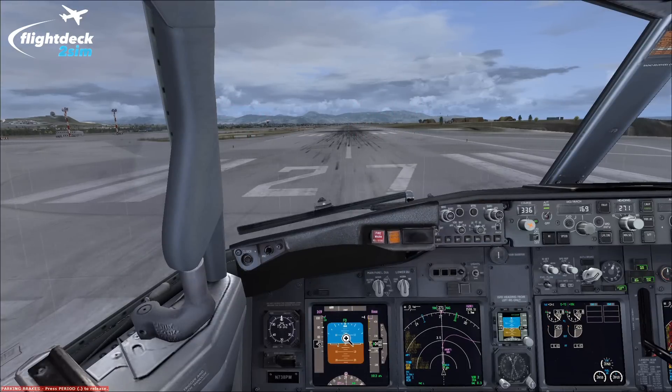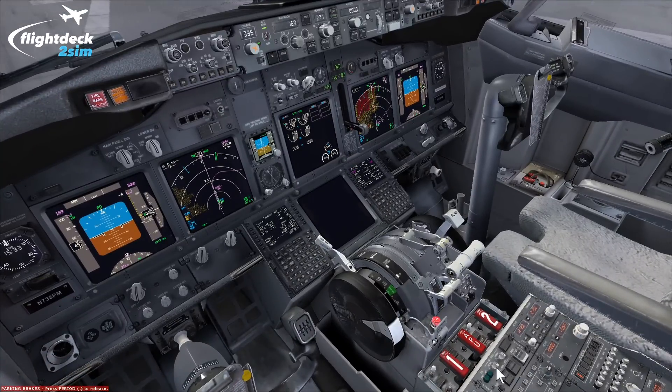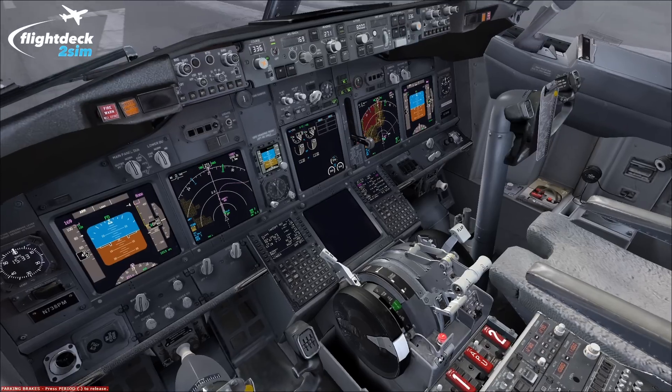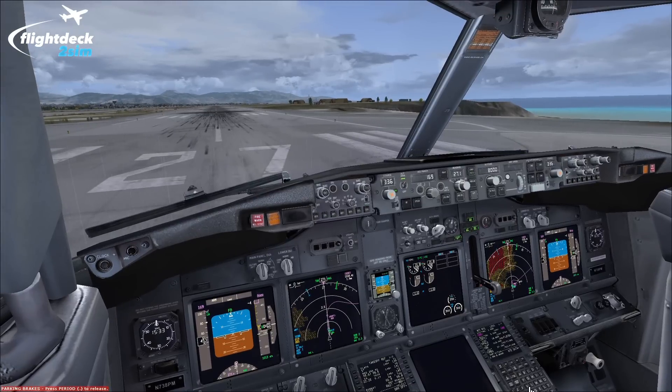The captain, and the captain alone, has the sole responsibility to reject the takeoff and makes the call. That's why he always has his hand on the thrust lever even if the first officer is conducting the takeoff, so he can immediately stop the aircraft. The maneuver itself is briefed every single time on the first flight of the day, and the captain initiates that briefing.